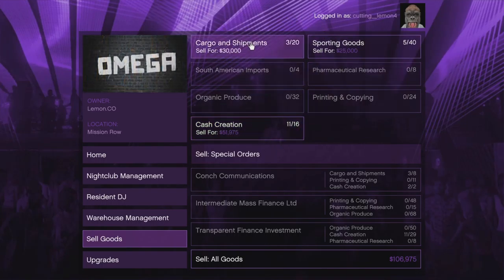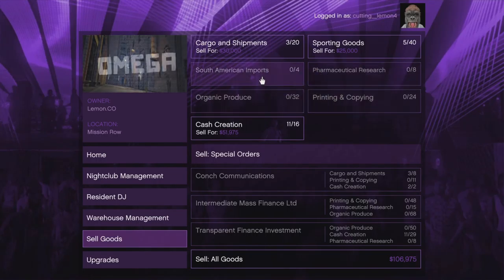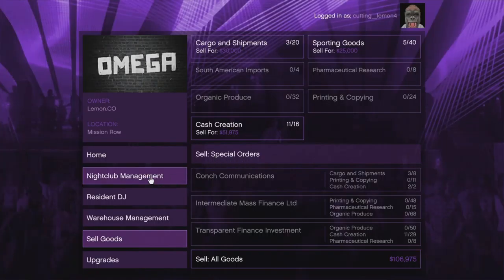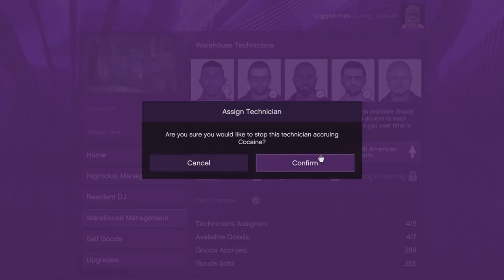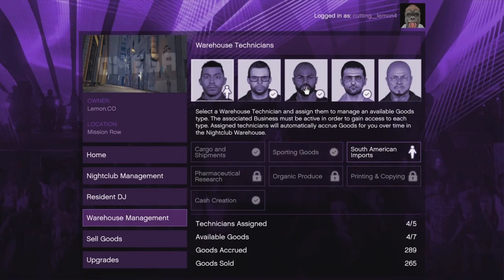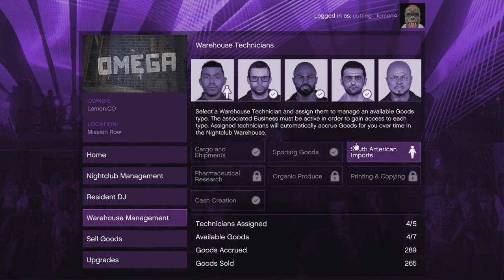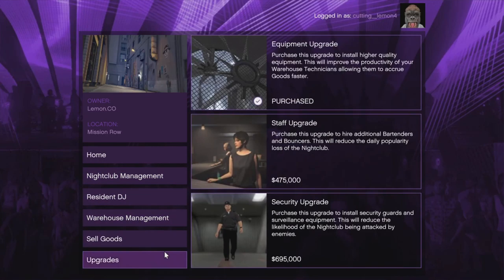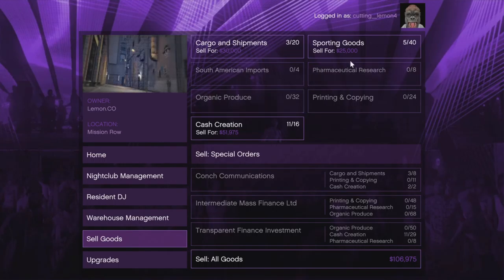Without you having to do anything, each one will slowly fill up. For some reason south American imports isn't doing anything, but once you get them going, you can sell these goods. One nice thing is it's always going to be one van no matter how much of this you have full.